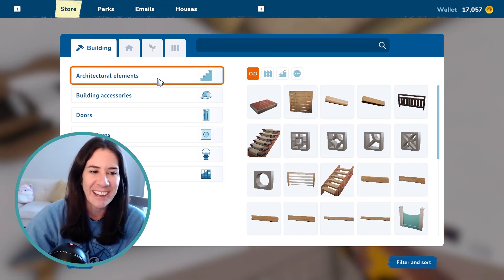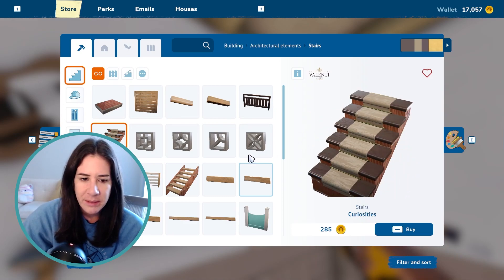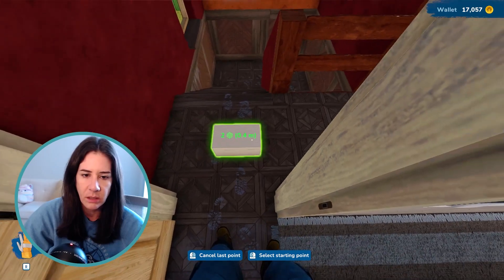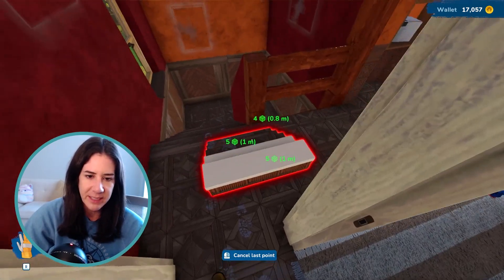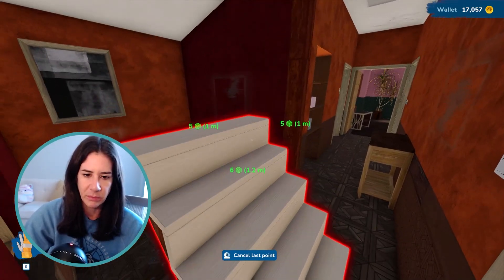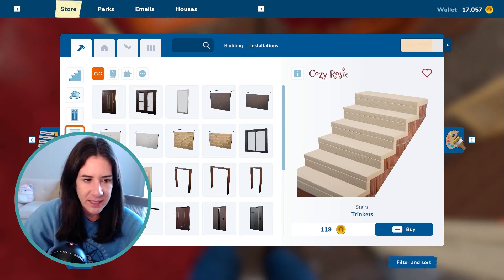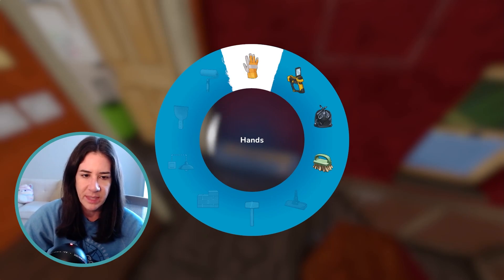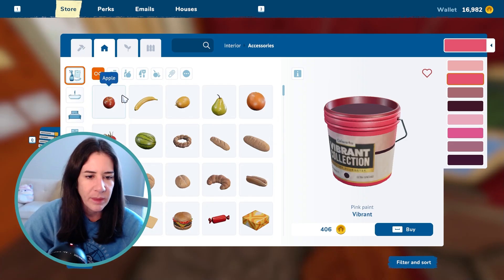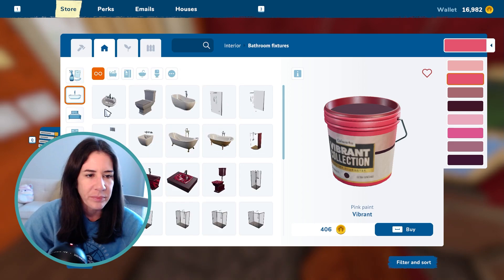First of all we're in the architectural elements. Stairs — these ones have a nice runner on them. Trinkets. Wait, whoa — very interesting. If you want to make it wider, you just do that. We can make them super steep. Fences, building accessories, quite a few little door options. Surface finishes — this is very interesting, even a particle board. I don't think I have these tools unlocked yet. Custom color metallic, crocodiles and turtles. We've got all these accessories, all the different food items and other kitchen accessories. Look at all these little perfumes and stuff — very cute. Bathroom fixtures, lots of sinks, some showers and toilets, beds.